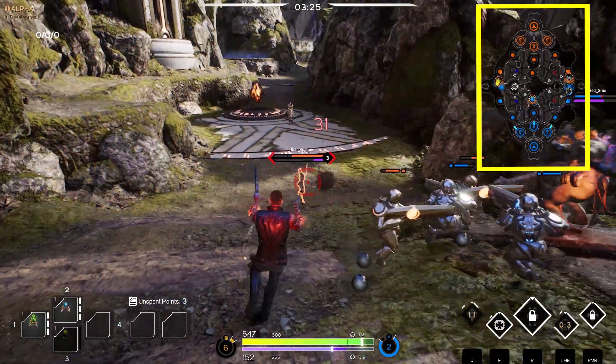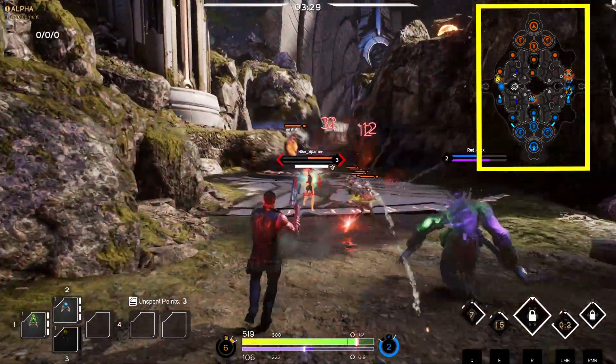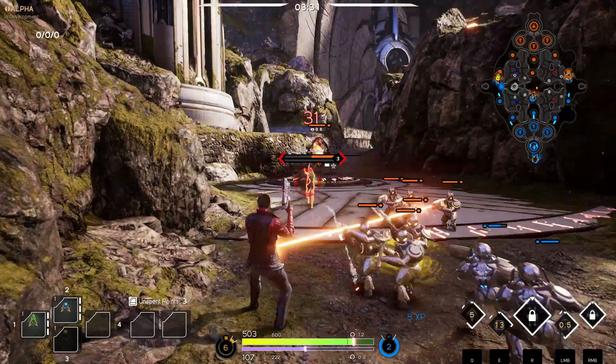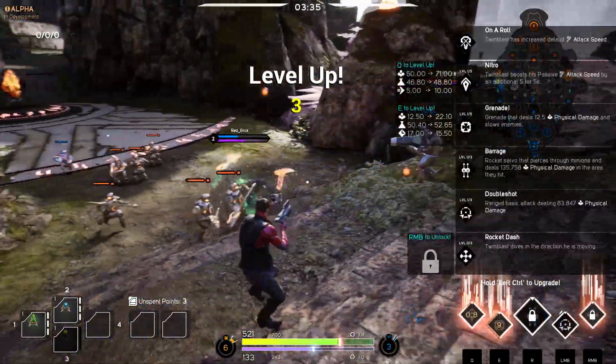In the top right of the screen we have a mini-map that shows all the action going on in Agora. If your allied heroes, minions, or you have vision of an enemy hero or enemy minion, they will also appear on the mini-map.